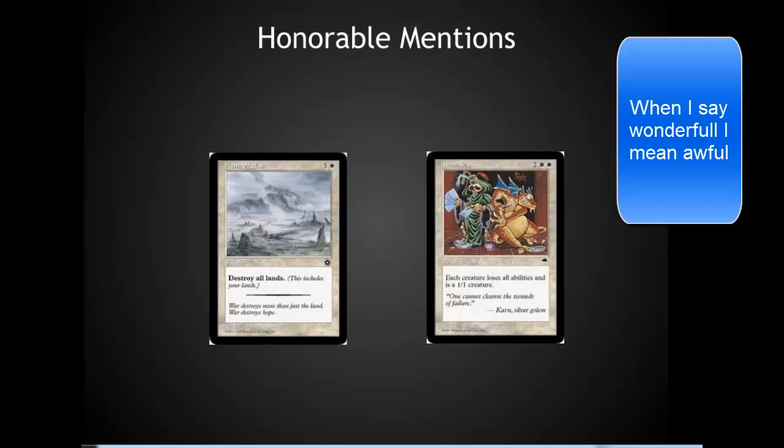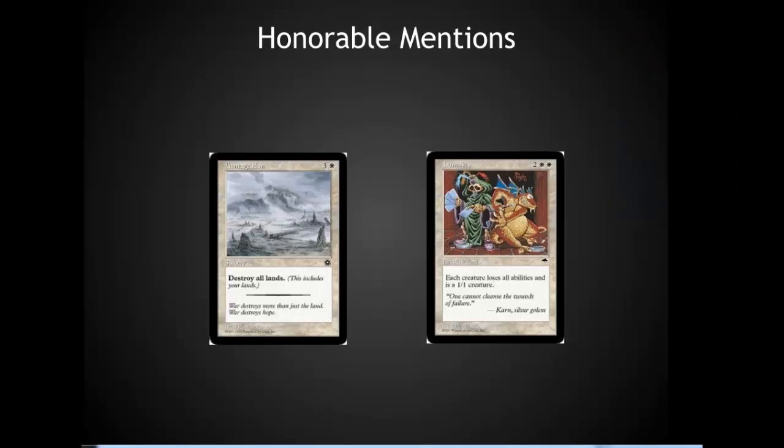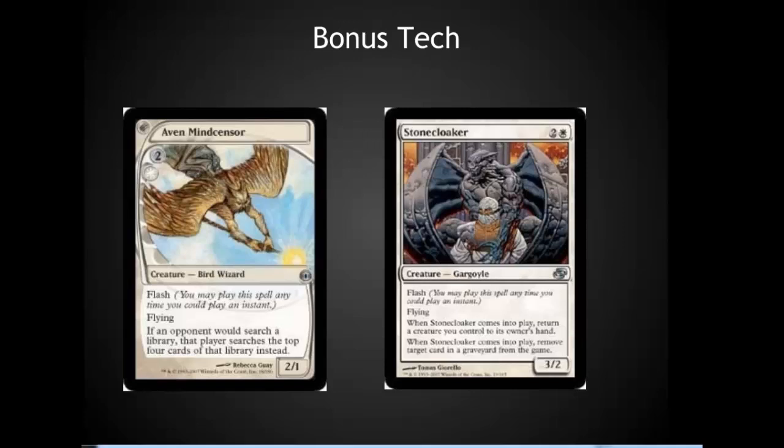Humility is a wonderful card, turning each creature into a 1/1 with no abilities, but what it does is create this mini sub-game of 'kill the player who played Humility.' It's used in a lot of combos, it shuts down a lot of creature answers, and it blatantly spites all of the generals out there.